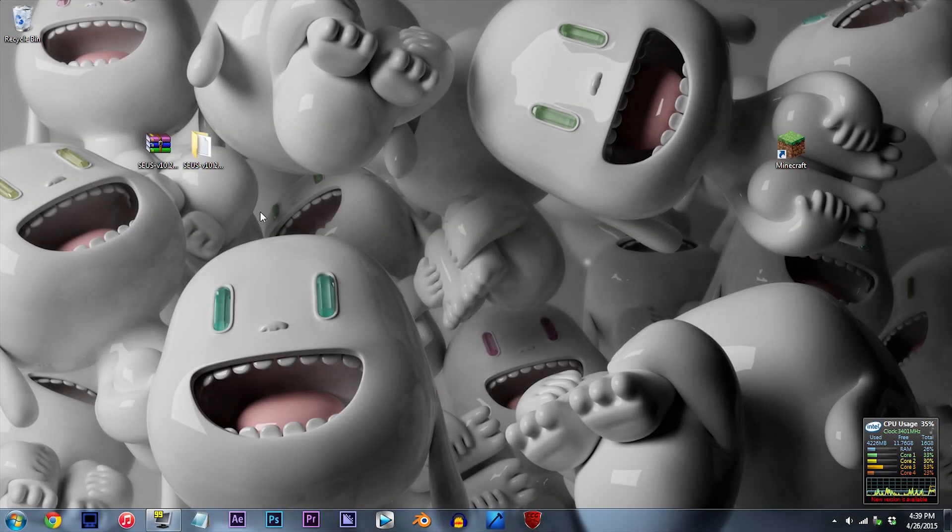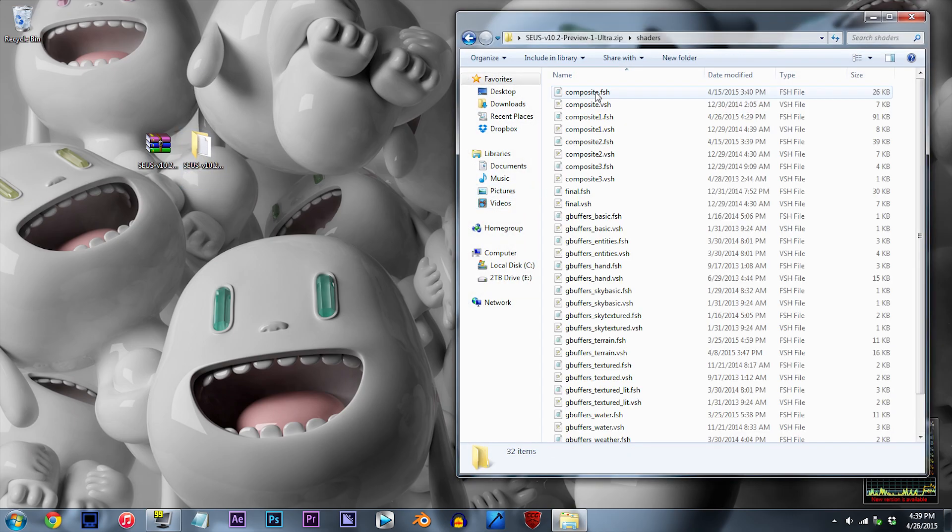So that we can make this happen, be sure to have the Seus V10.2 Preview When Ultra shader unzipped and ready to work with on the desktop. Alright, let's begin. Double click the folder, double click the shaders folder, and locate composite1.fsh.